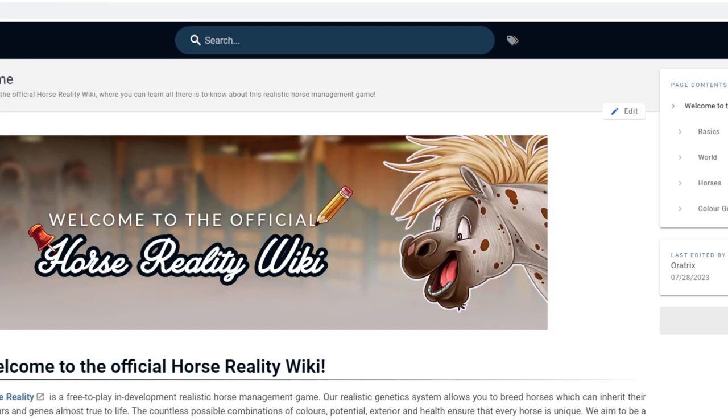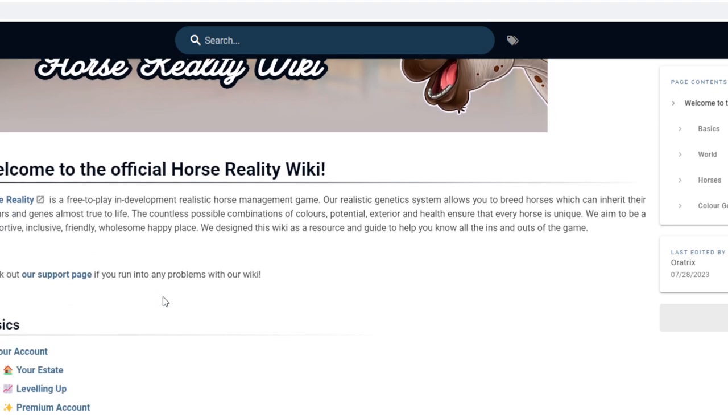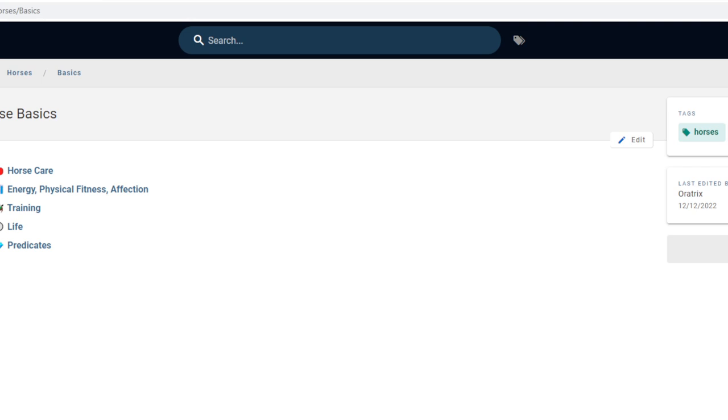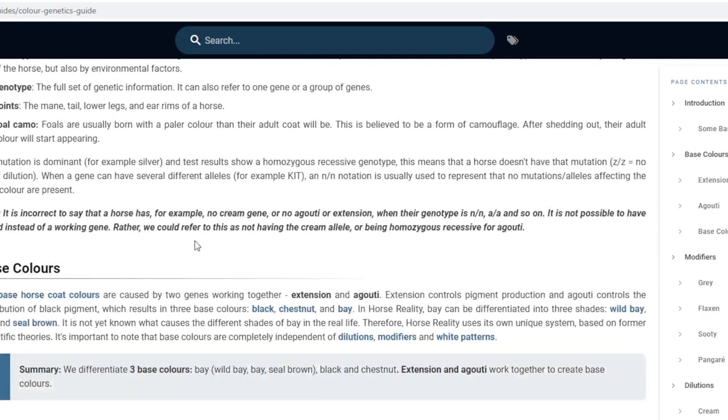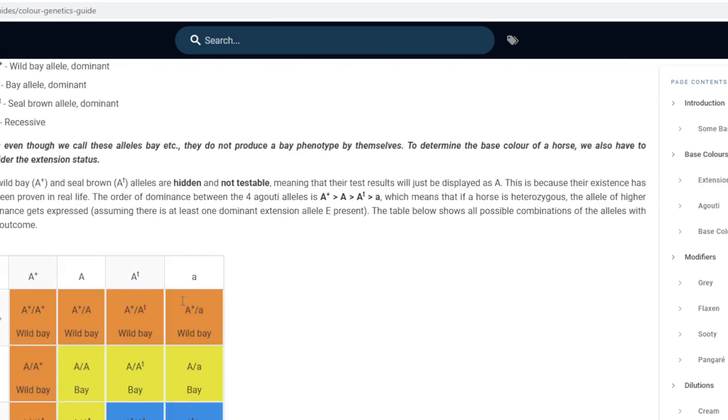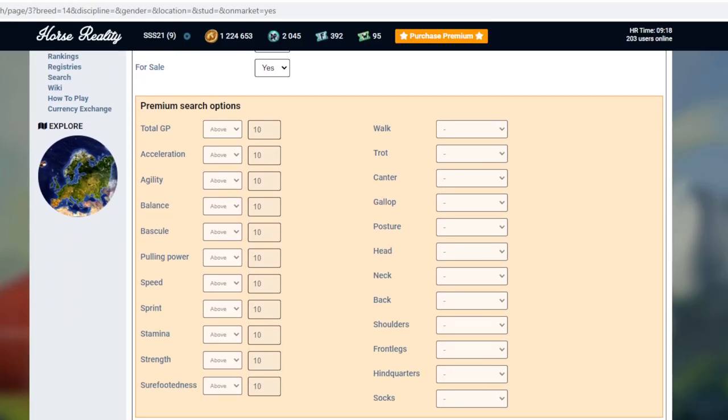Sorry guys, it's a bit wonky donkey there. I will have a look there later. I just wanted to go to breeds, colour genetics. Sorry guys, it's a bit wonky on the screen — three base colours. Do you know what? I don't plan this much. You know me guys, I don't plan stuff like that at all.